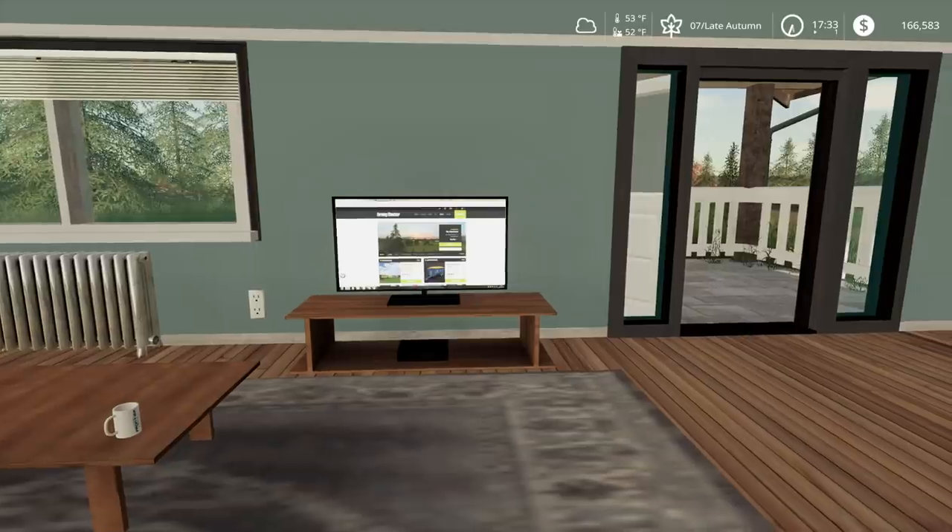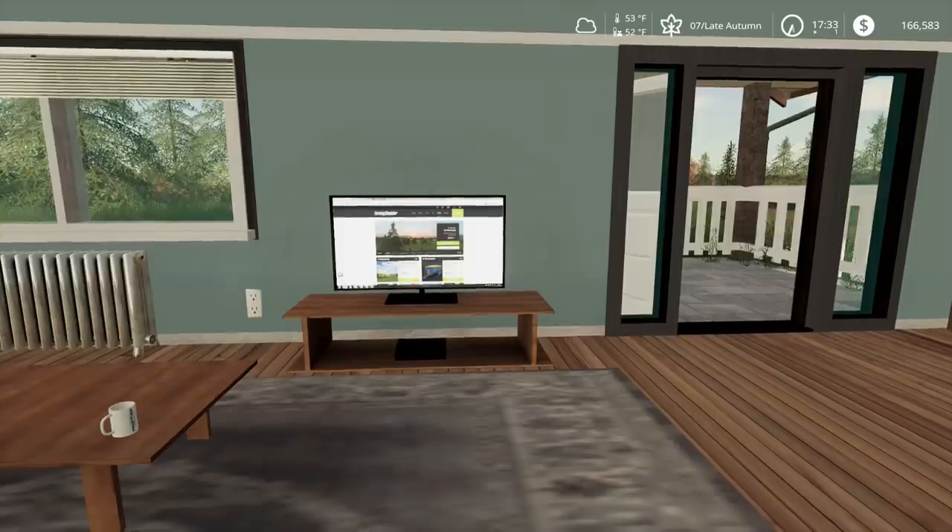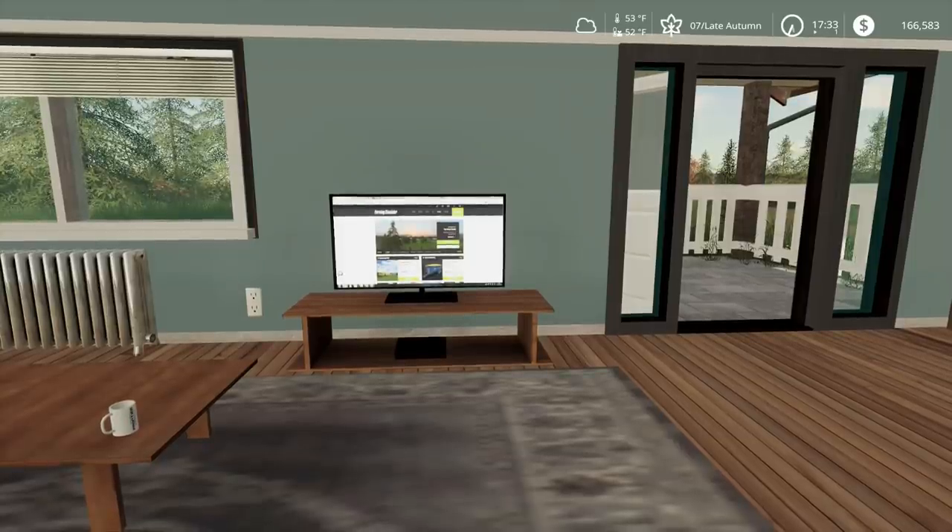Hey everyone, you caught me playing Farm Sim. We have a busy day — Austin called and said he wants to come over and talk about purchasing a truck. We also want to try to get the 5088 that we found broken down into a garage. Called a few garages and I think one will be able to take it, so let's get to it.